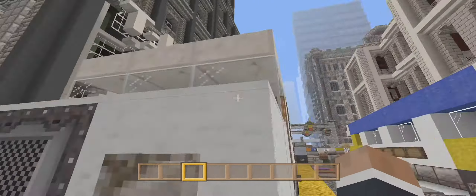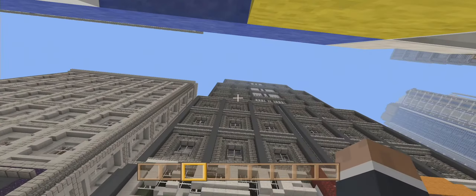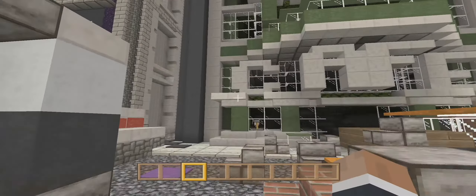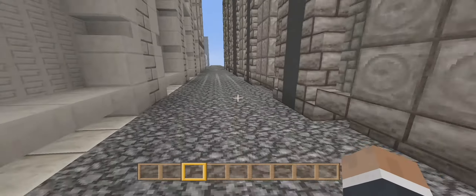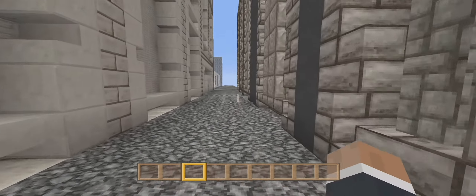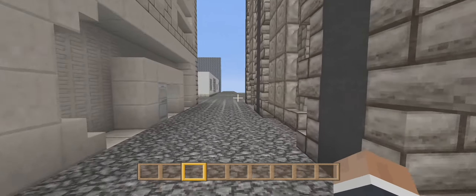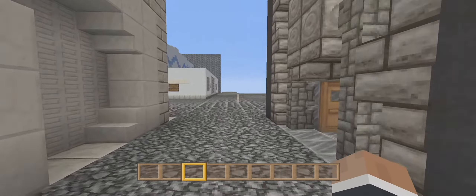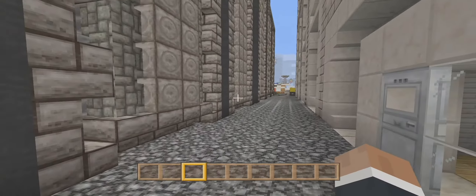So first of all, let's show you where the entrance is. This is going to be an alleyway. We're going to rough it up a lot — this is going to be a dirty alleyway. Not too dirty, because there is an entrance to an apartment complex here, but it'll be pretty dingy. We'll put some dumpsters and some homeless stuff.